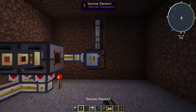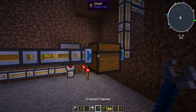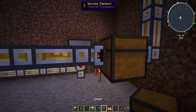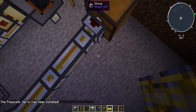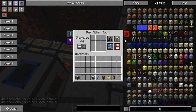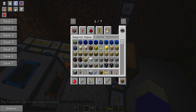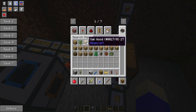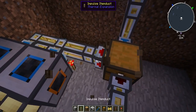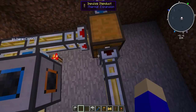Take the item ducts right here and put those into the planter. Then you're going to want to take a pneumatic servo, put one in here and one in here. Now just disable redstone, then take oak wood and stick it right in there and hit whitelist, so only oak wood will go through here.